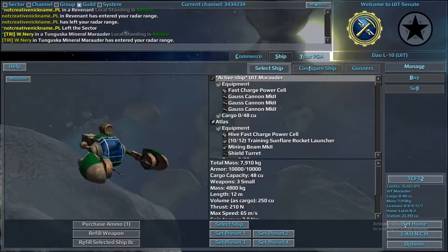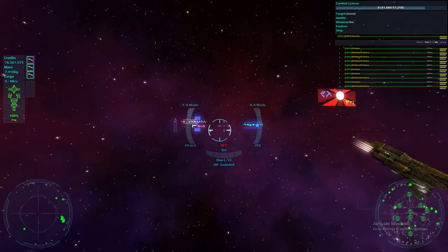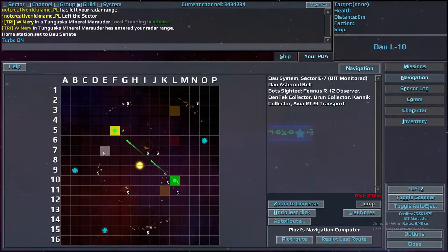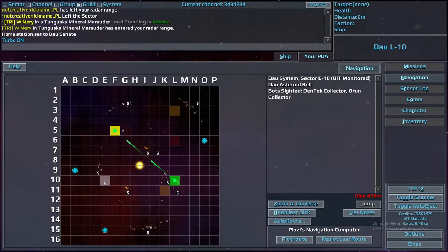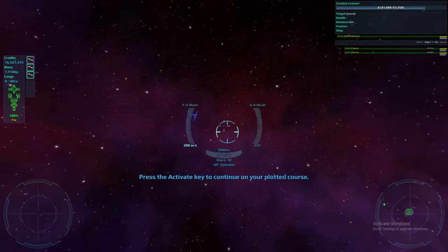Make sure your home is set so that if you die you don't have to come back far, then launch. What you're going to want to do is find a system or sector that has only collectors in it. You don't want assaults, you don't want transports — just collectors. I prefer a spot with literally only one kind of collector so there's nothing that can go wrong.